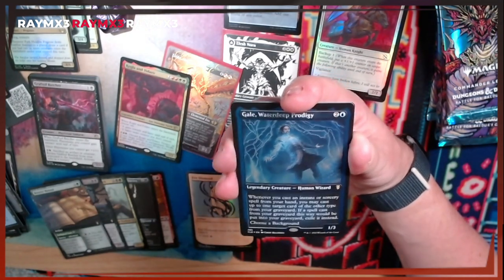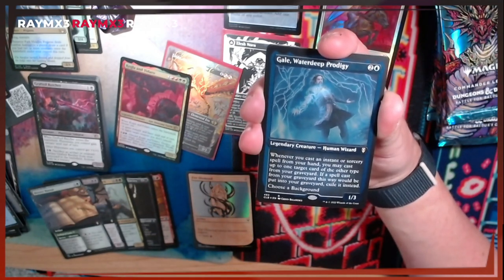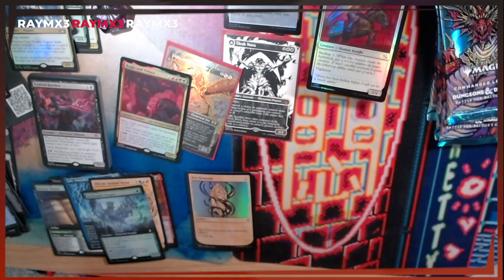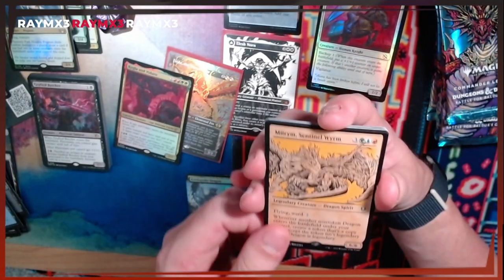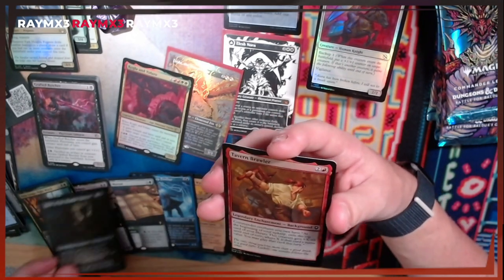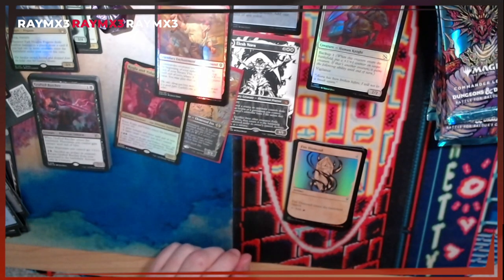Gale of Waterdeep Progeny: whenever I cast an instant or sorcery spell from my hand, I can cast up to one target of the other type from my graveyard; if it's my greatest turn it would be exiled. That is good! We pulled the Earthquake Dragon! Earthquake Dragon - X less cost where X is the total mana value of dragons I control. I've wanted to build a dragon deck forever. One more time - not the craziest pack but holy hot dang is it good. Yes please, I'm just gonna stack these up. I'm stoked!